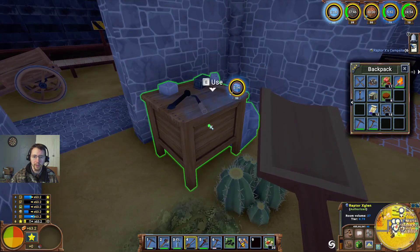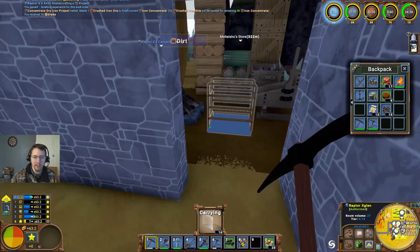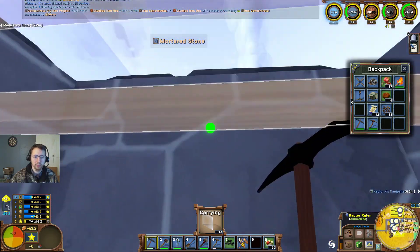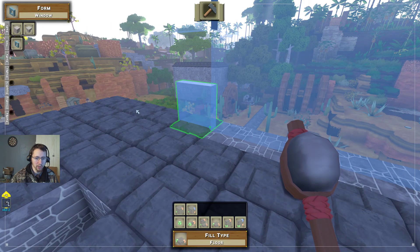Let's go ahead and transfer that over — that's concentrate. That'll start cranking out some more iron bars there. We'll go ahead and transfer these over here and that'll be making some more sand.